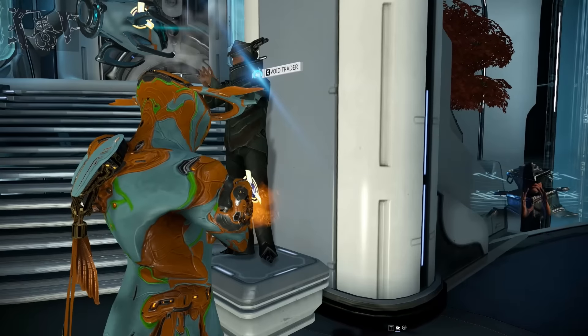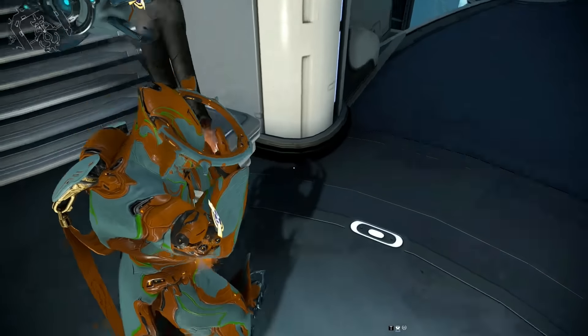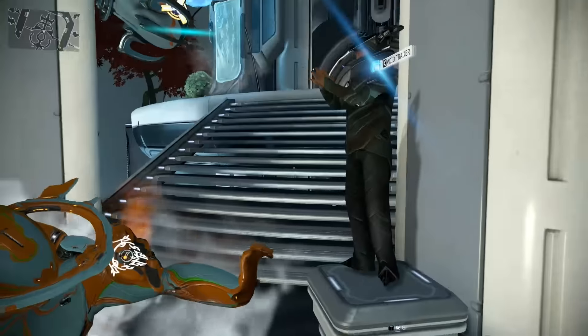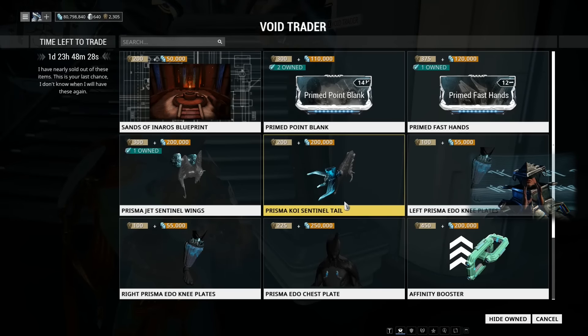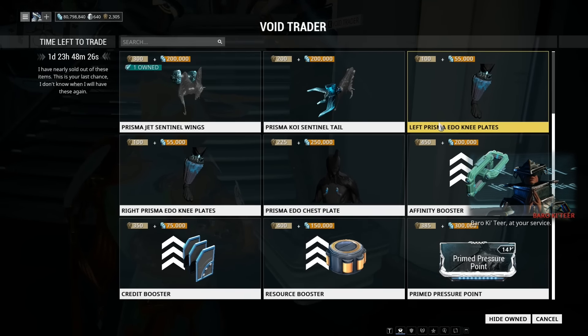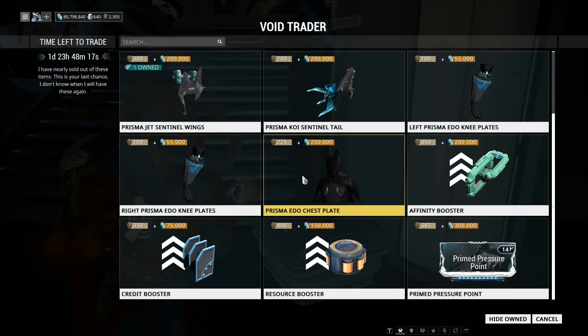I don't even think I have a tail on my Sentinel — nope, tailless. Actually, it does have a tail on it — that silly primed one. It's got the left Edo knee plate and the right Edo Prisma knee plate for 100 Ducats each and 55,000 credits each.